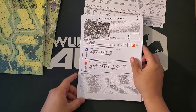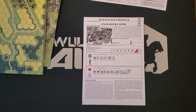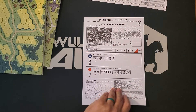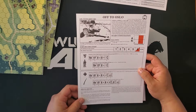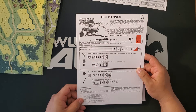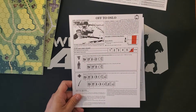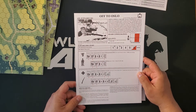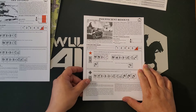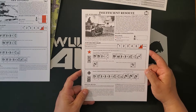Starting with scenario S82, 'Four Hours More' — this is a Pacific scenario taking place in China in 1938 between the Chinese and the Japanese, all infantry and an infantry gun. On the back of that we have 'Off to Oslo,' set in Norway in April of 1940 — Norwegians versus Germans, which is cool. Then 'Insufficient Resolve,' Russia, August 1941, between the Russians and Germans.